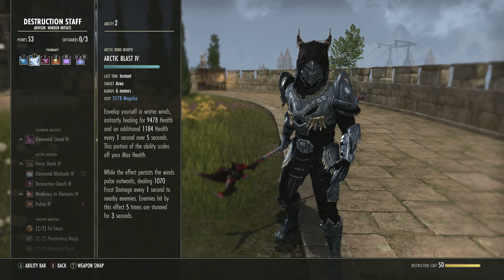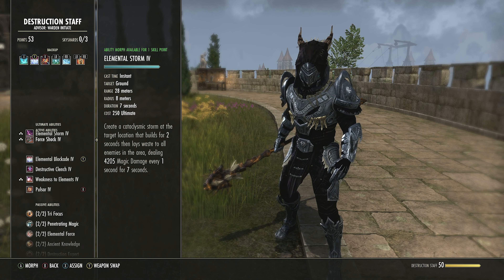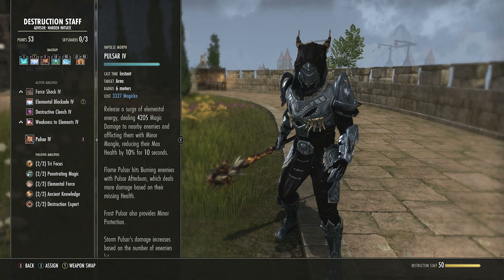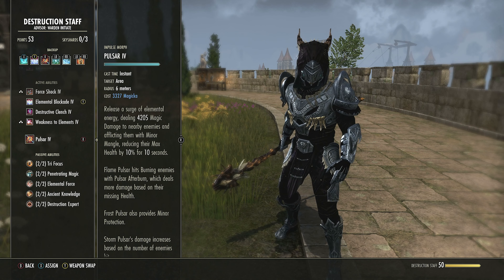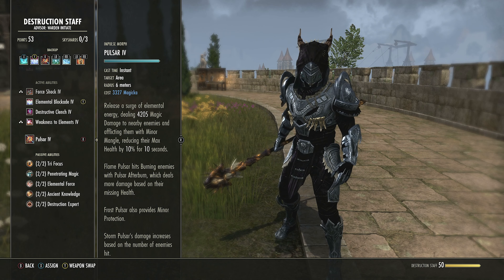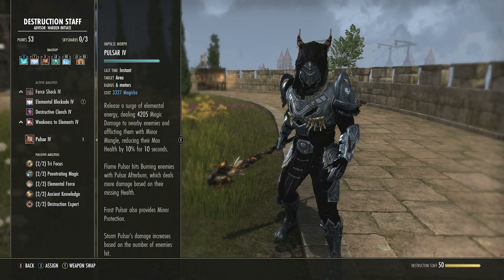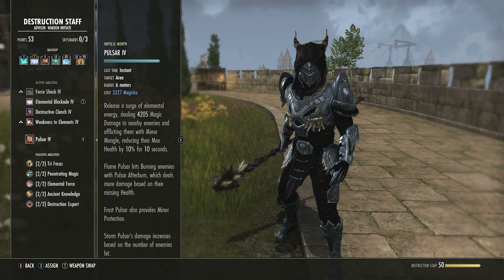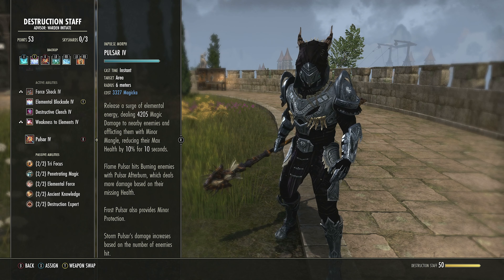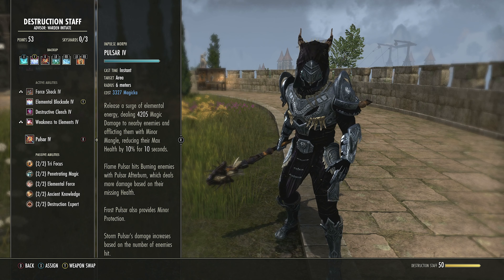Frost Pulsar — last ability in this skill line. Start as Impulse, morph to Pulsar. Activating this deals damage in an area of effect in a single burst. The ice variant has an enhanced status chance, and it applies Minor Mangle regardless of weapon — removing 10% of the enemy's health. It doesn't work on bosses or major elite targets but works on most enemies, so they have less health and the group can kill them quicker. It also applies Minor Protection to you and your group.